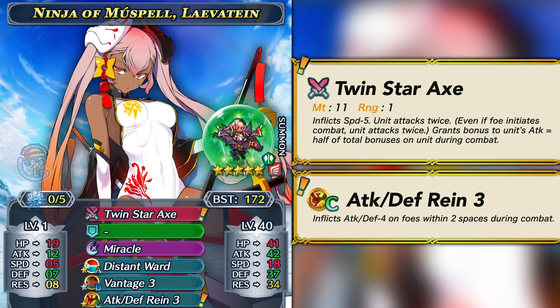Ninja Levitain is an Axe Flyer with a striking similarity to Altina, not only because of her stat spread but also because of her preferred weapon. Twin Star Axe is a dual-phase brave weapon that also has a half blade tome effect — for example, if she's given Fortify Fliers buff, instead of 12 added into her attack she only gets half of that, which is 6. So it's not a full blade tome, only the half effect, but it's still really strong with a dual-phase brave weapon. She also comes with Attack Defense Rein, which is a really important skill for tanky flyers — someone like Ashnard would love it. Her stat spread is really min-max with an extremely high base attack of 42.